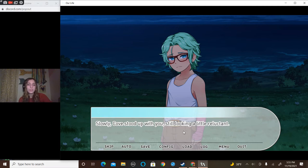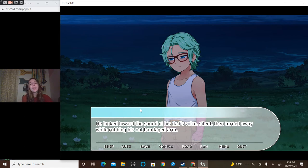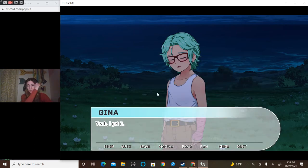Cove stood up, still looking a little reluctant. His dad's voice rang out again — 'Cove! Cove, can you hear me?' He looked toward the sound of his dad's voice, silent, then turned away. 'Sorry. I still don't wanna go.' You wait silently. 'Yeah, I get it.'